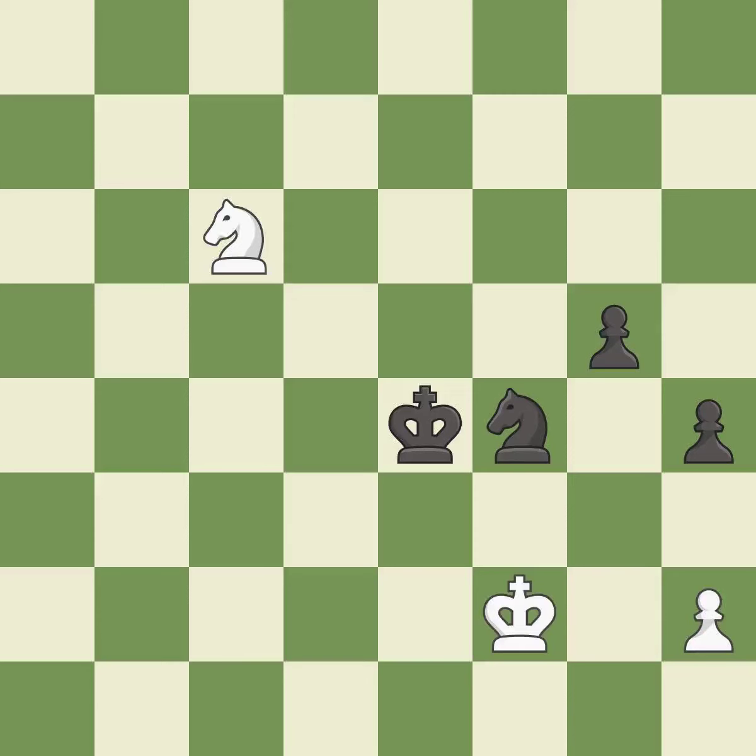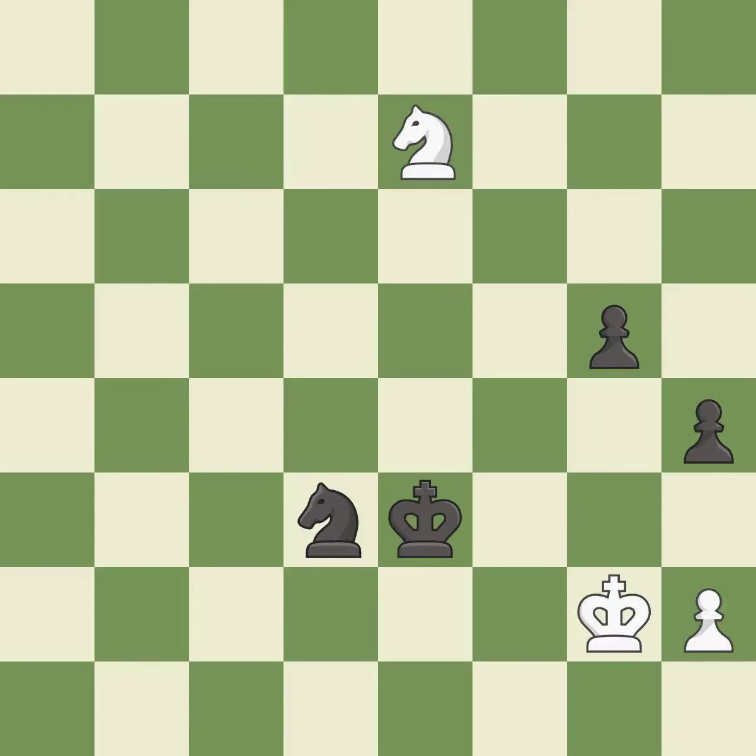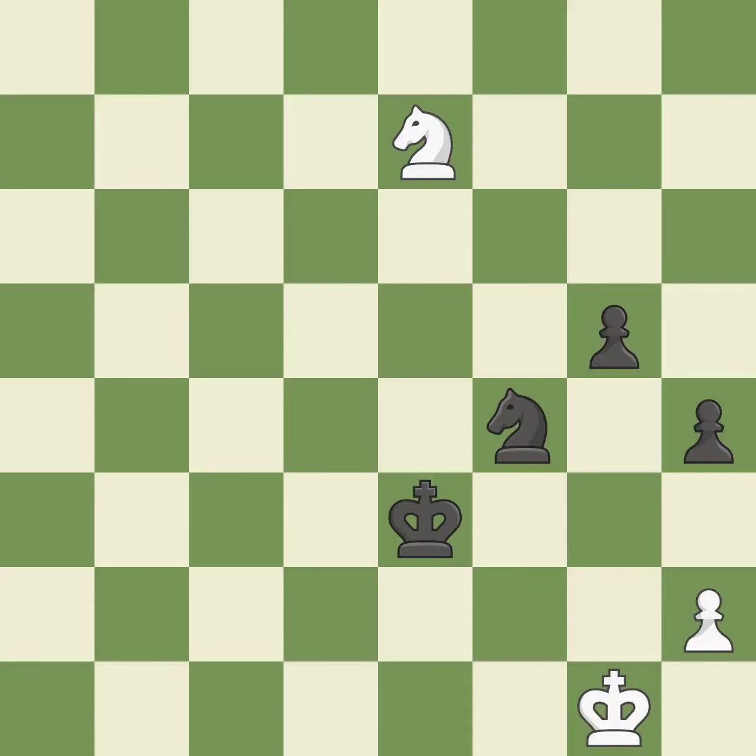This evades the check from the knight — excellent. A very strong play — excellent. This evades the check from the knight — best. That's a sensible reply — excellent. One of the best moves — excellent. This takes an outpost, an active square where the knight cannot be kicked out by a pawn — best. This steps away from the checking knight — best. A solid choice — excellent.